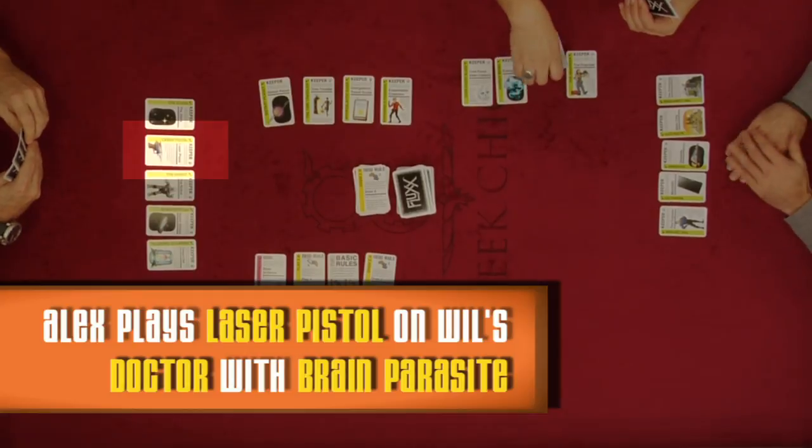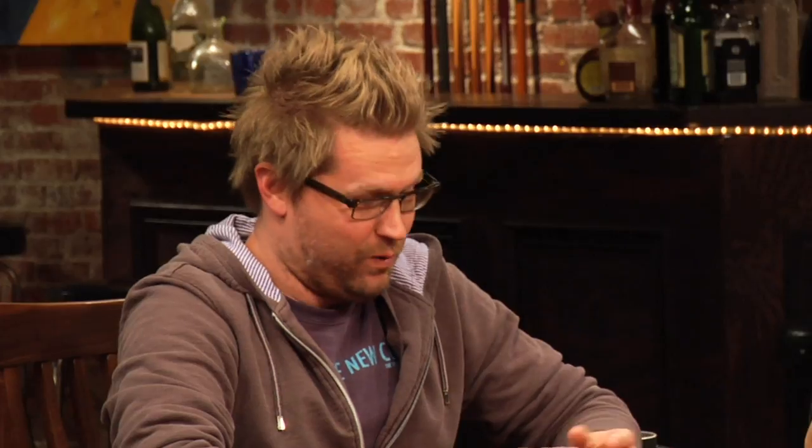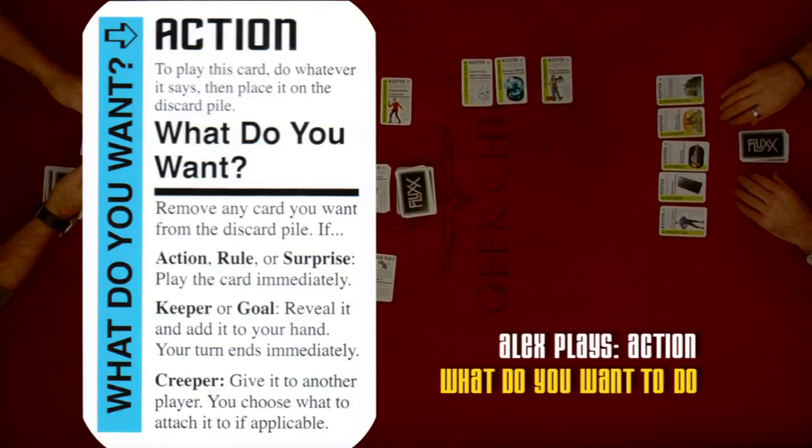Jordan uses the laser pistol to shoot his own evil doctor creeper — making it go away — and then plays a card to remove any card from the discard pile. Will jokes, 'You're going to give Kaylee brain parasites, aren't you?' Jordan retrieves the brain parasite card from the discard pile and attaches it to the engineer (AKA Kaylee). 'Holy shit! It was possible! You son of a bitch!' When Will said it as a joke, it should never have been possible — but Jordan had exactly the right cards to pull it off. A pretty amazing moment.